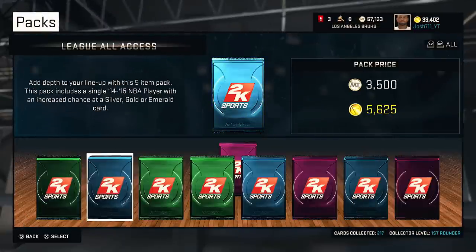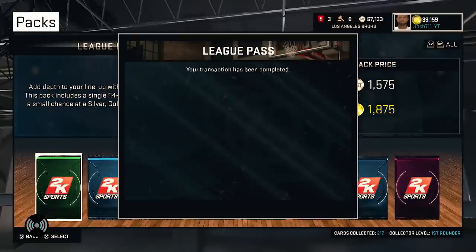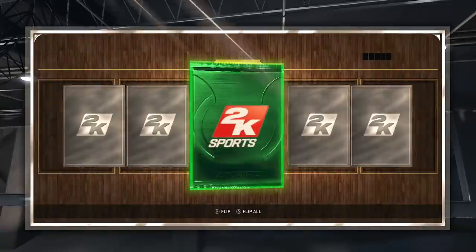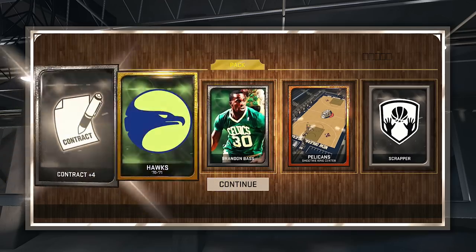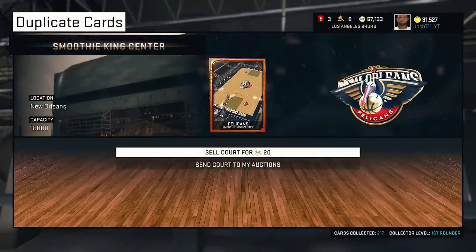We're gonna go ahead and open up one more pack — we're going lucky number seven. Hopefully it gives us something great, and if we get something good here we will continue the pack opening. With about 31K left in the bank we could go on all day opening up league pass packs. Right here we do end up getting one gold, we get a silver, and we end up getting Brandon Bass. So we're wrapping up the pack opening and we're gonna let the packs chill for a little bit.